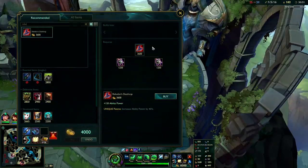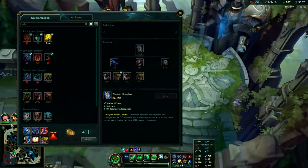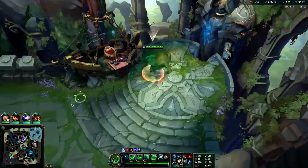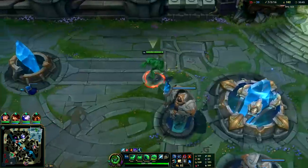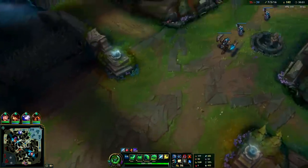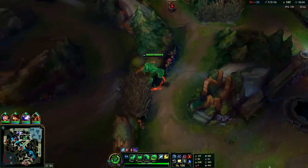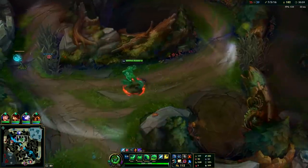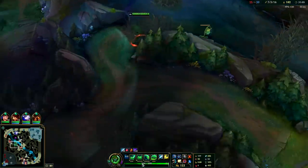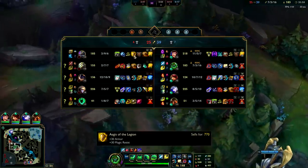Sell the Dark Seal and go for Rabadon - really big purchase. I've been very careful about my engages. There was only one engage that was kind of sketchy - the one mid where Rumble flashed it. Other than that our engages this game have been pretty clean - cleaner than normal to be honest. We have R. Master Yi doesn't have Wit's End yet - they don't have that much MR. It's just Nasus, but I have enough damage for the one MR item he has.